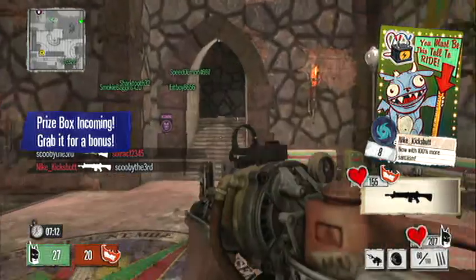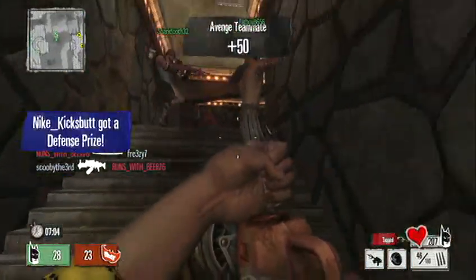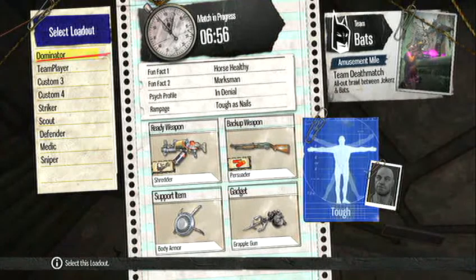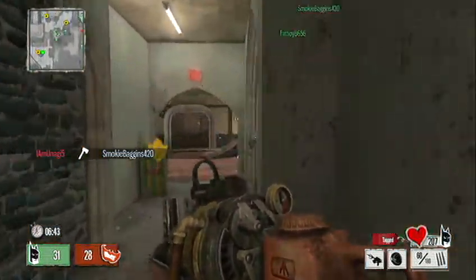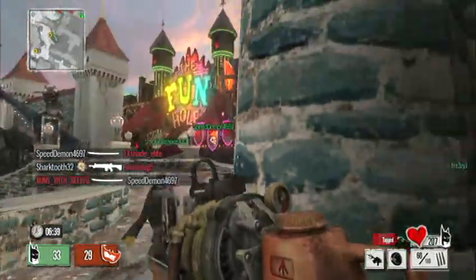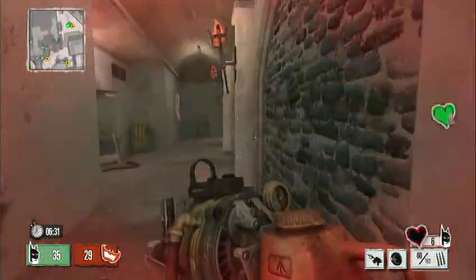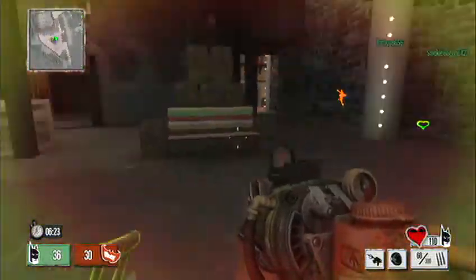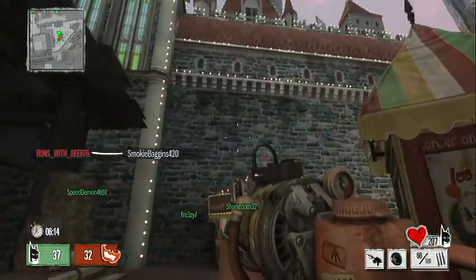I'm not doing the greatest, but just last round I went like 19 and 3. I'm using the support item body armor and the grapple gun. The body armor keeps some bullet damage out. I'm using Horse Healthy, which gives you more health, and the Marksman perk, which gives a little bit of extra bullet damage. The grapple gun lets you reach awesome places.